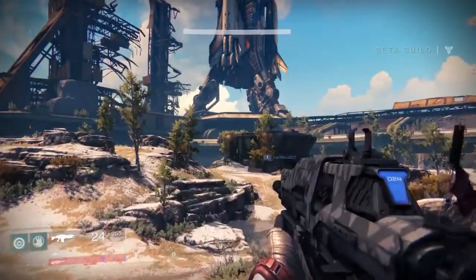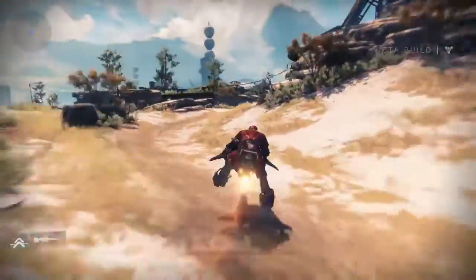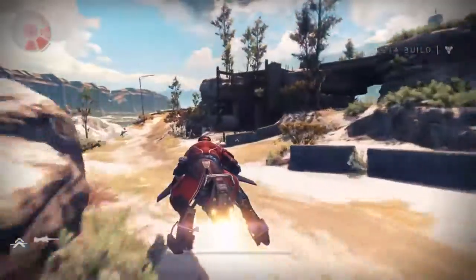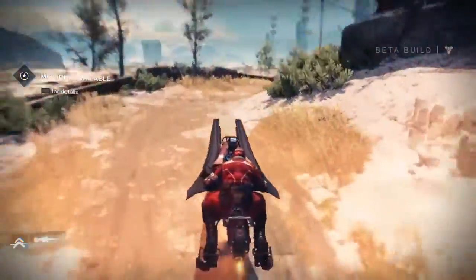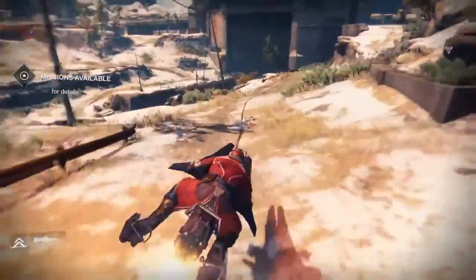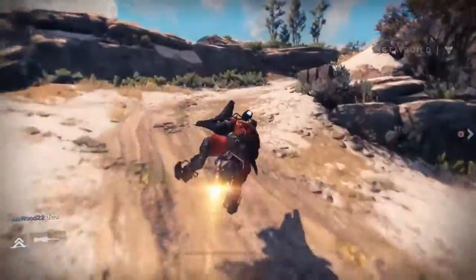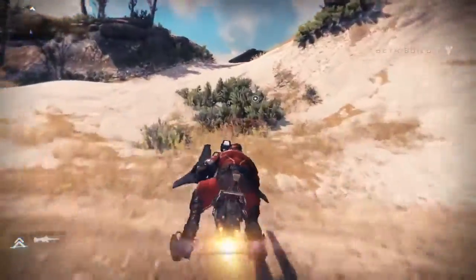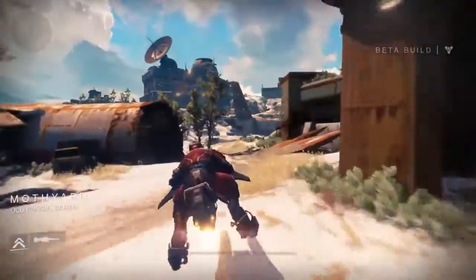As soon as you land, summon your vehicle — the sparrow — and just keep heading up, follow the path. Go around this little area, just keep following the path all the way. It's basically across the map. Don't bother with the enemies because they're just gonna distract you and it'll take much longer.